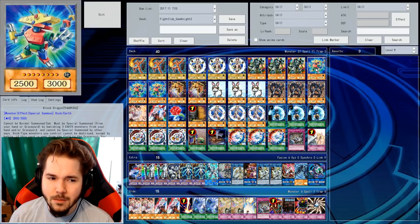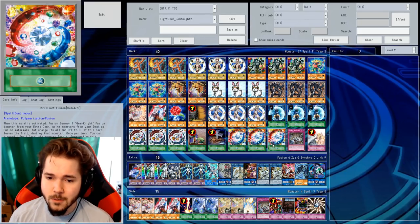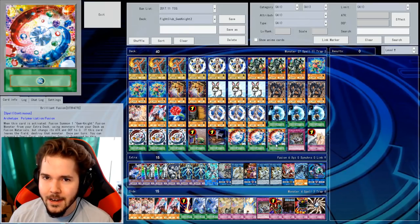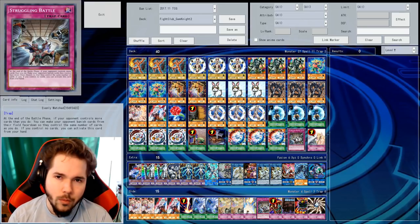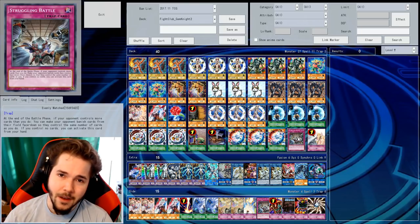We have Upstart Goblin just to make it a 39-card deck. Foolish Burial is mostly used to send Block Dragon to the graveyard, since its effect lets you special summon it by removing three monsters from the graveyard. Brilliant Fusion is another insane way to get Block Dragon to the grave and also get Gem Knight Phantom Core out, so it serves multiple purposes. If you get Brilliant Fusion or Grinder Golem in your opening hand you essentially win — six out of 40 cards are an instant win condition. I also have Evenly Matched, since you don't need to attack with this deck so skipping the battle phase is no problem.